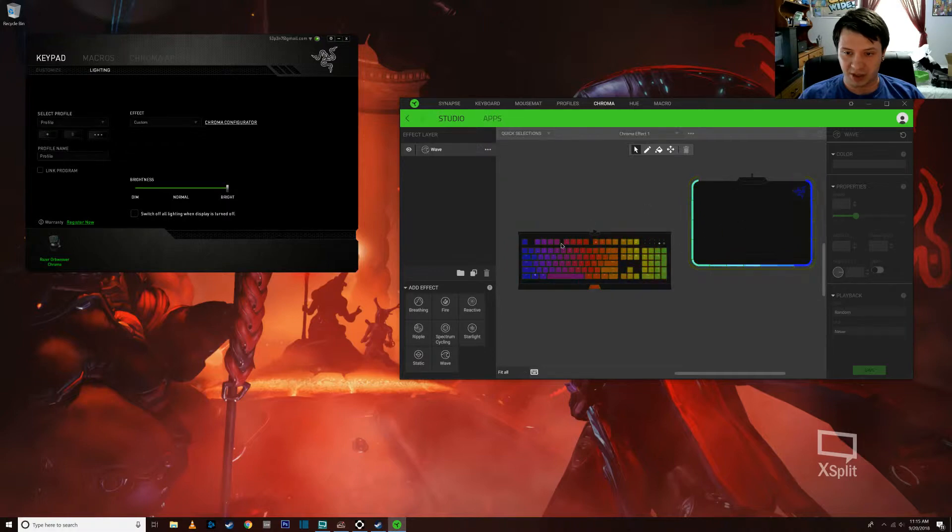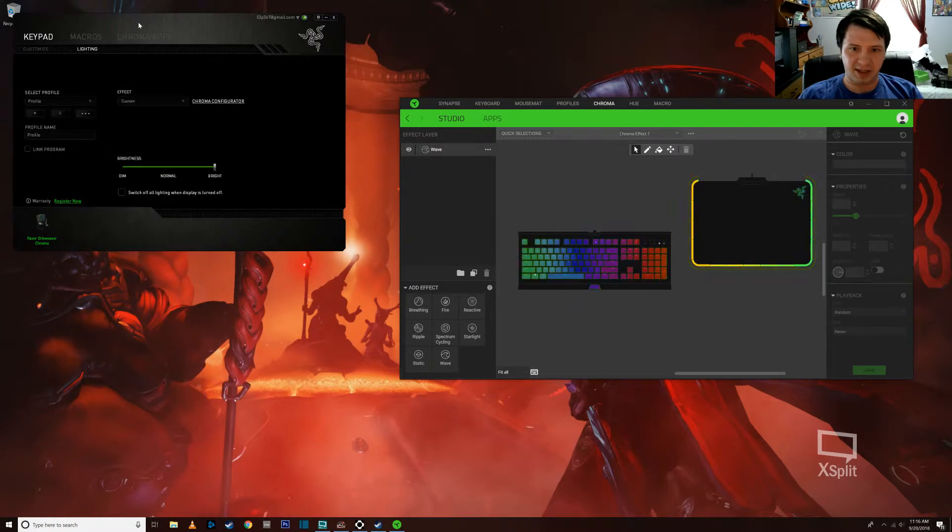We have this nice Chroma display showing my keyboard and mouse pad with colors going across them — I don't have a second webcam to show you my desk, plus there'd be a big ugly microphone in the middle of it — but this is pretty accurate as far as how the colors look. However, this software does not recognize my brand new Razer Orb Weaver that I paid frankly too much for and just installed in late September 2018. So here I am running the ancient old Razer Synapse I was using for the six-year-old Nostromo that it just replaced.